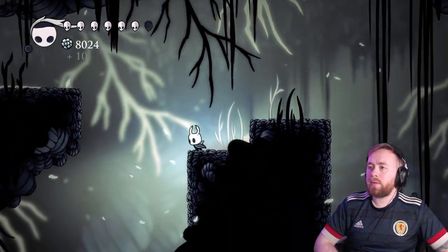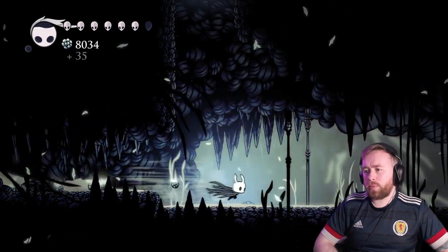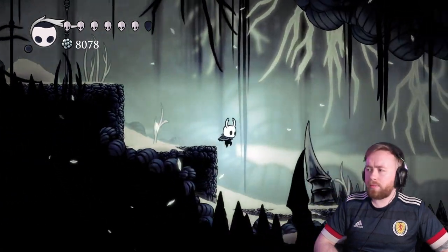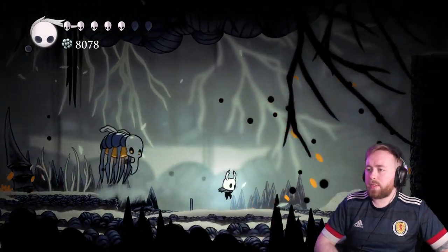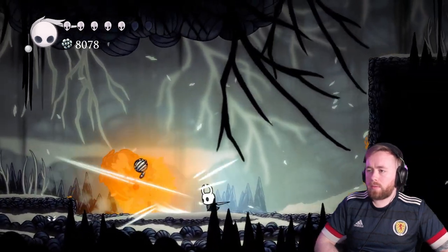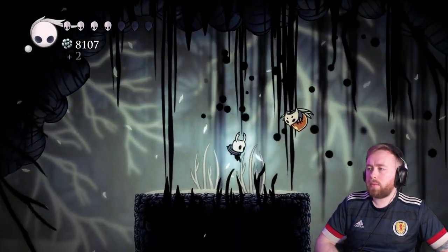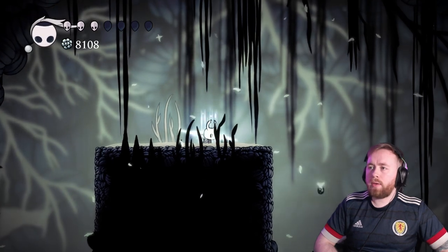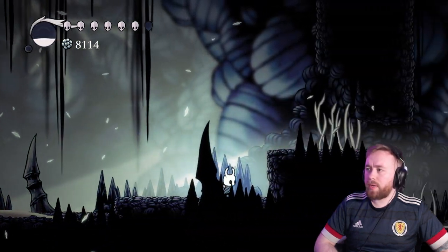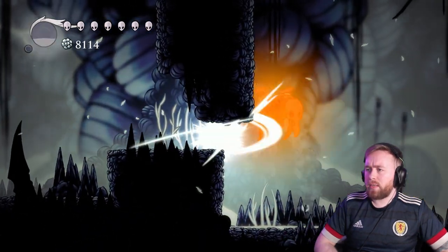Now we can hop up here. What we'll do is we'll go all the way along to the right hand side and we'll get the nail art. That's one of the things. We've not done any of the nail arts yet. I forgot this guy appears. How much did they drop? Like 30? I feel like you just need to upgrade your nail and just hope for the best and try and get rid of them. I always end up kind of locking this guy here and just swiping at him.